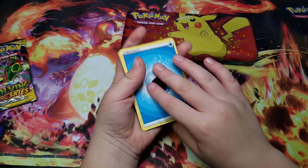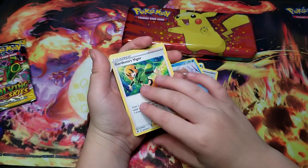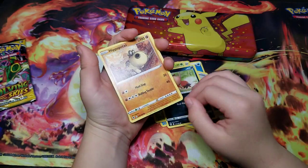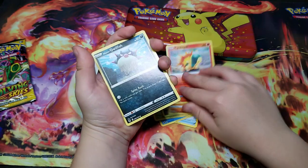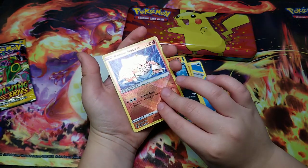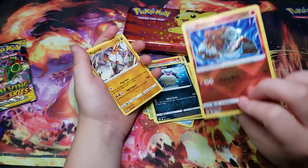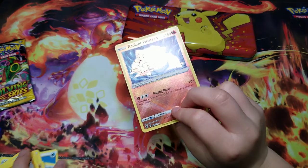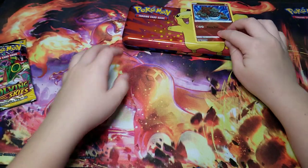So we did the pack trick — got a Trainer card. We got a Nidokit, then we got Hippopotas, Qwilfish, and a Radiance card. Last card is Regirock — that's cool! We got a Radiance card out of a white card pack — wow, that's cool. Setting it on the Pikachu.